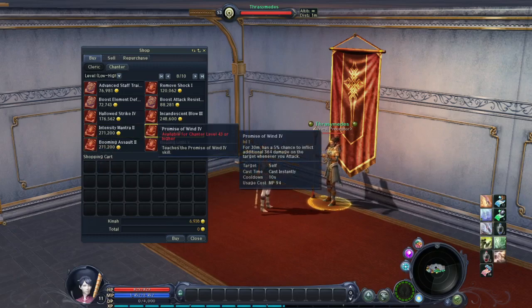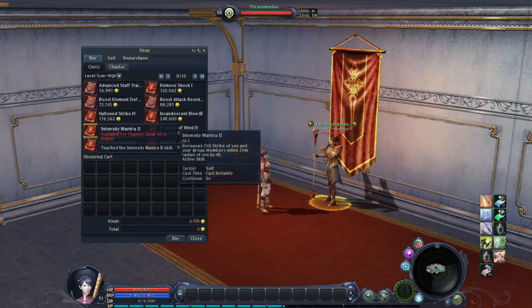Promise of the Wind: For 30 minutes, has a 5% chance to inflict additional 364 damage on the target whenever you attack. Cooldown 10 seconds, cast instantly. Intensity Mantra 2: Increases critical strike of you and your group members within 20 meters radius by 45. Cast instantly, cooldown 0 seconds. Chanter has mantras — you use them to support group members, and if you're playing solo you use them on yourself.